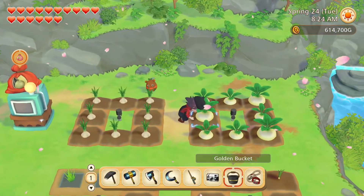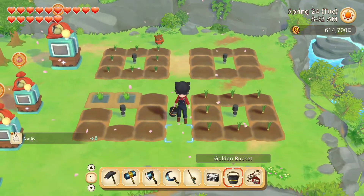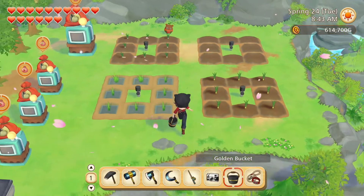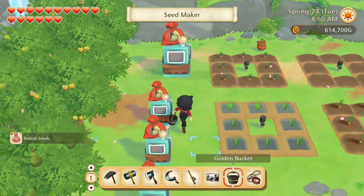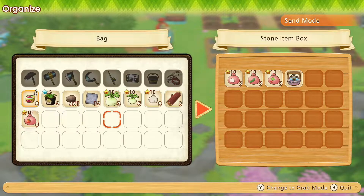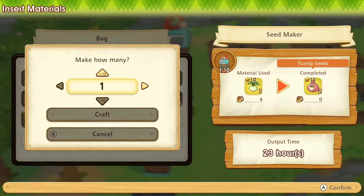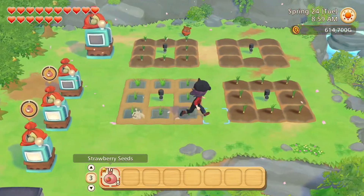We have turnips, we have turnips, garlic, and that's that actually. Let's sow these seedlings — well, six of them — and see about which seeds we want to sow into that empty field. Strawberry, I think. So we'll leave the radish seeds here. We already have garlic seeds, so let's just make turnip seeds. And we'll sow the strawberry seeds.